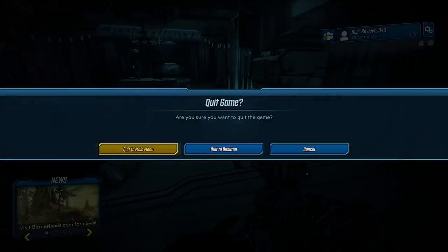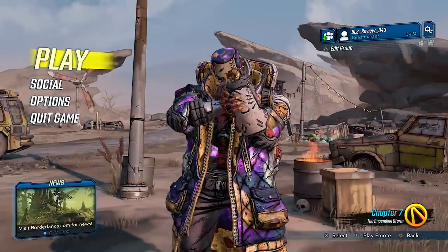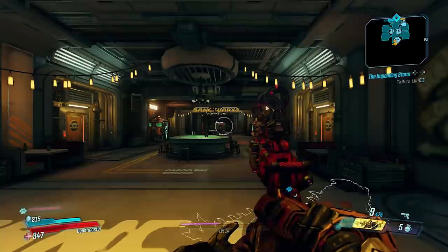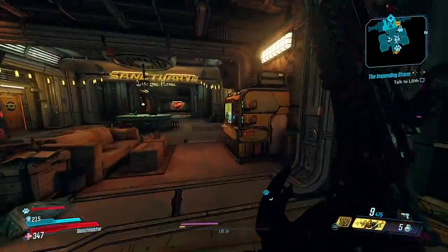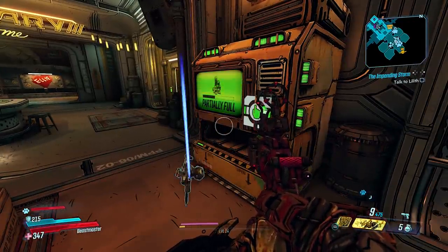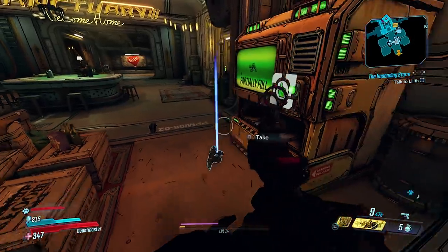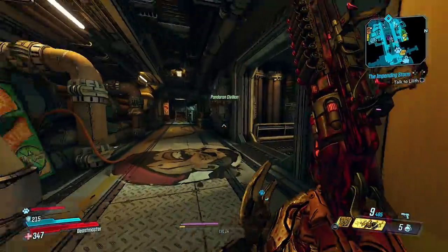Even though we've taken stuff out of the Lost Loot, I'm going to save and quit and go back in — and all of that should go right back into the Lost Loot Machine, even though I purposely dumped it on the ground. A pro and con of this system is you can't just leave stuff laying around like my buddy Jolts does. You are going to have to pick this stuff up and sell it to get it out of the system. It's a pretty cool feature.